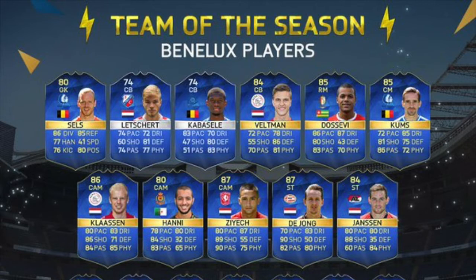We've got Sels, Lichert, Cabasell who looks like a tank silver centre-back, Veltman who's already been in it, Dossi V, Combs, Klaassen, Hane, Zeyek, De Jong and Jansen.